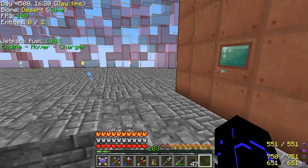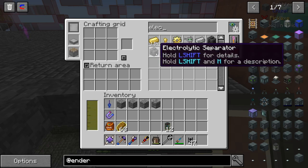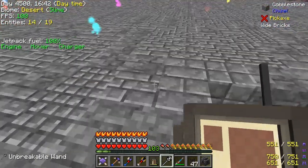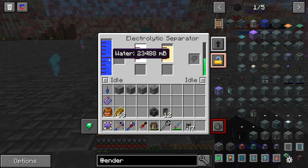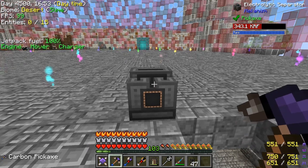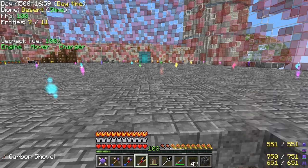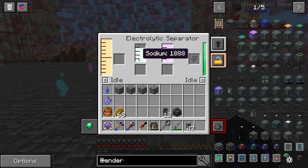Now the next item on the list is an electrolytic separator. We need one of these guys. That is the wrong one — we want this one. So we're going to input brine and we're going to output sodium and chlorine.